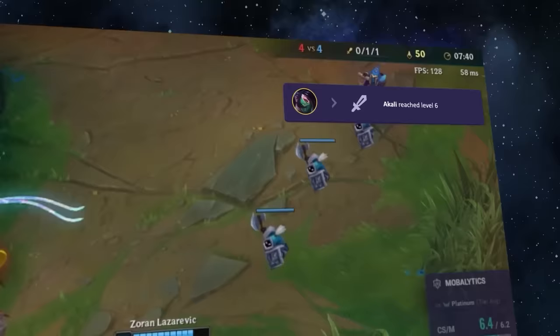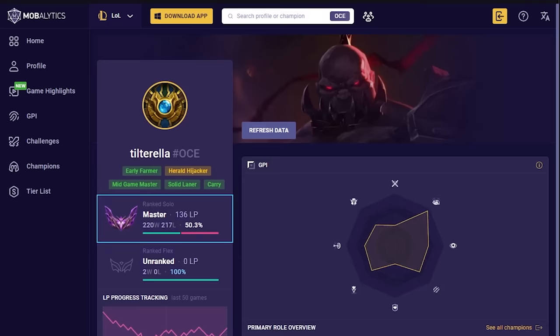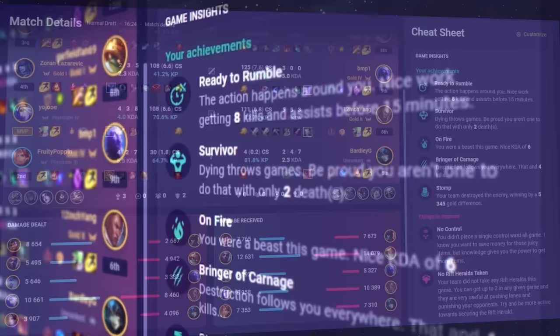For example, how much gold I need until I can purchase the Balmy Cinder on my first back. It is also a live tool that allows you to know when the enemy has hit a power spike, like Galio getting level 6 here. My favorite feature is still the matchup pool provided by Mobalytics — it tells me exactly who to avoid when I play a certain playstyle.